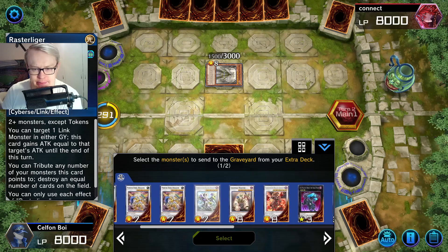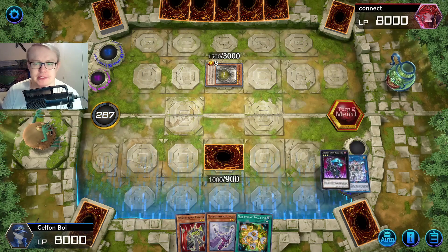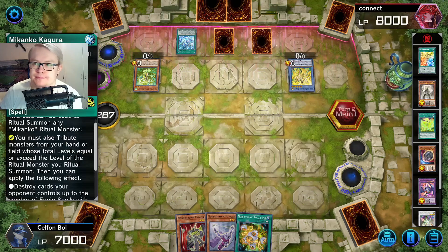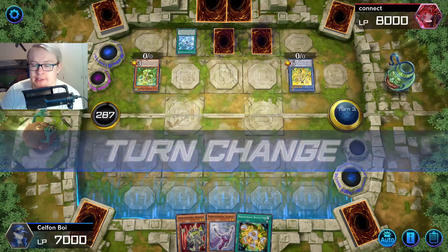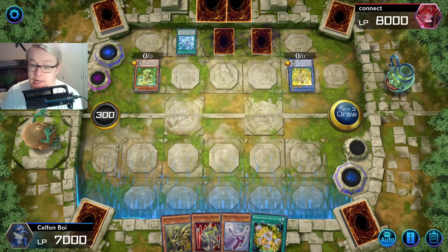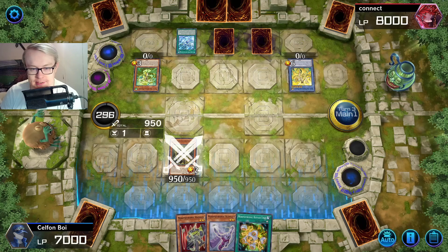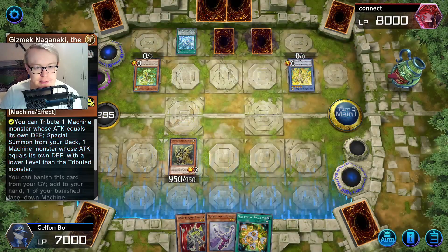I think it's Rasta Liger, Breaksword. Yeah, I think it's Rasta Liger, Breaksword. This looks confusing as shit to my opponent. Set 2 and that's a pass turn. Well, this better be a good one. Not mad about seeing this guy. I think this boy is getting stolen right this instant.